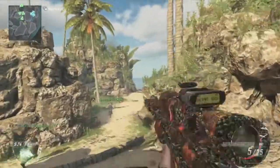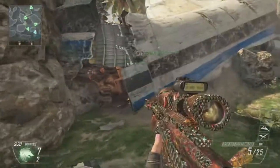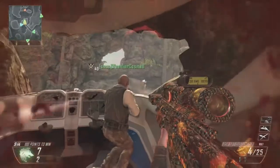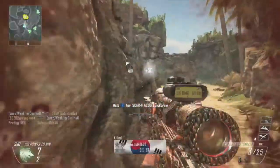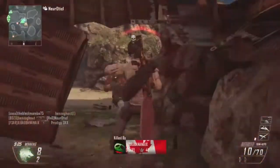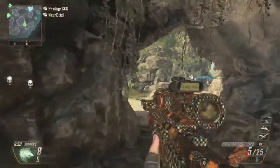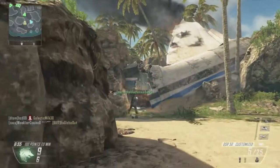And the ballistic unit on top — that just helps with the stability of the scope and it actually makes a pretty big difference in my opinion. I don't really like sniping without it. For a while I was using the Ballista without it, and when I switched back to using it I did a lot better, so I highly recommend using that unit. And then FMJ for just increased bullet penetration.